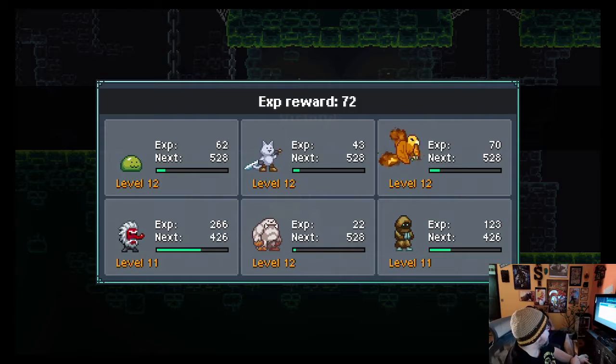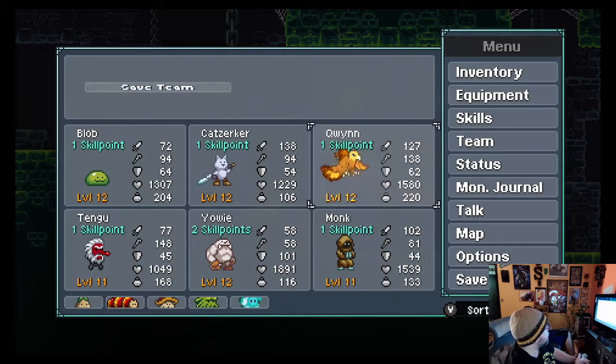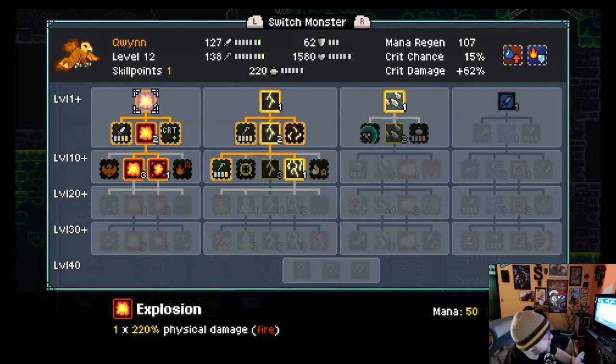We had a couple of guys level up, which is pretty much perfect, so we can show off the skill system. We'll take Quinn — it's the only one I've actually named, because that's your starter one. It's got a really interesting skill tree. It's a tier-based system based off your level. Level 10 has a cap here, level 20, level 30, and then level 40 down here.